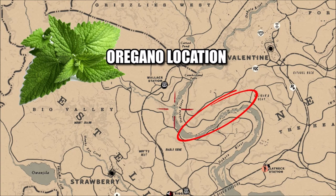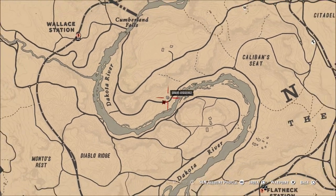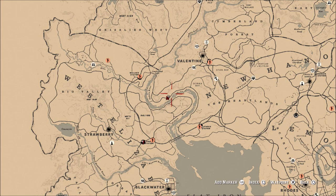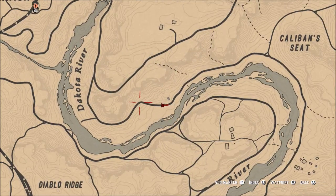You can find oregano a lot of places in game, but going down the river from Valentine all the way to the mouth of the Dakota River there are a lot of oregano spawns. This area right here is one of the best places to find it and you can do this within a couple minutes — it won't take you long at all.